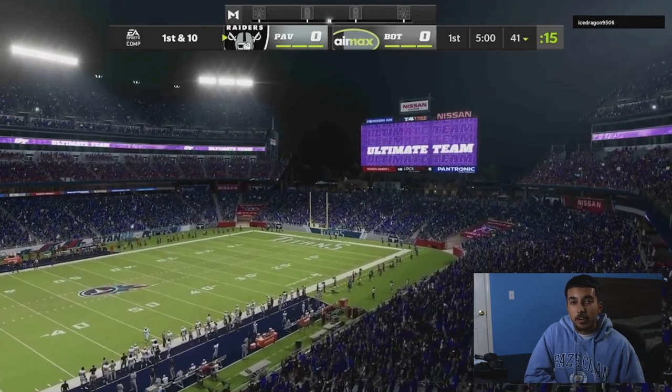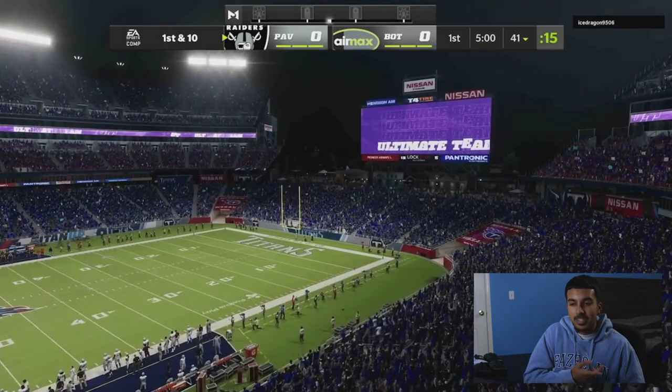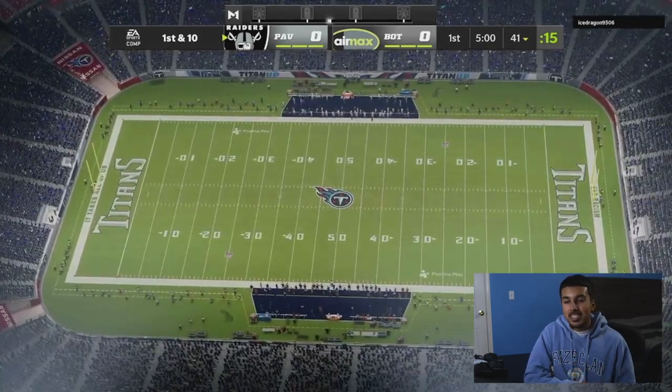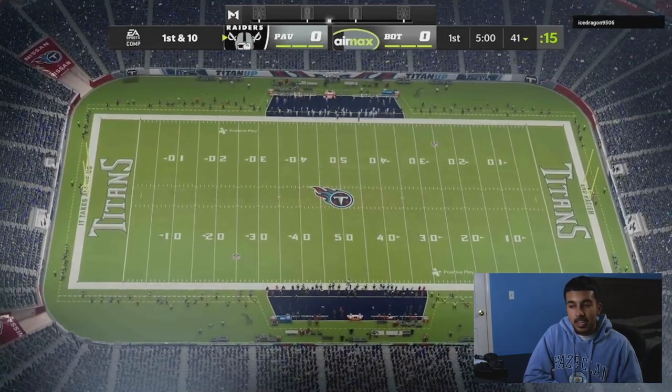I'm gonna be grinding this YouTube to the end of the year — it'll give me a head start into the Madden 23 season. Let's get into the gameplay. This right here is a mirror matchup, so we are running the same playbooks on offense and defense — Raiders offense, 4-6 defense. You're definitely gonna learn a thing or two in this video, watch to the end to see the final results.